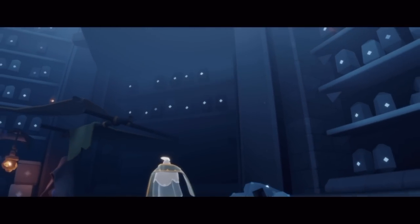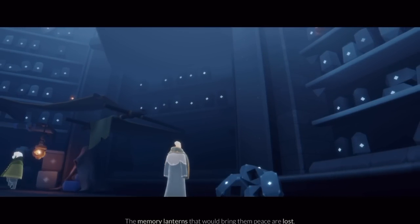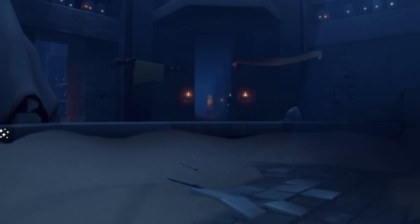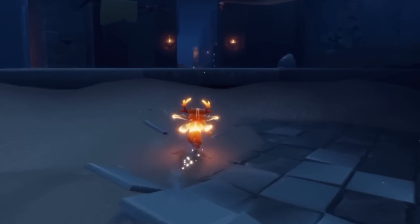The quest is going to be pretty similar to the last one — very assembly-esque where we have to go find some missing memory lanterns. The memory lanterns that would bring them peace are lost. Find the lost lanterns elsewhere in the Vault of Knowledge. This is our first quest where we actually leave this section, which is pretty cool.